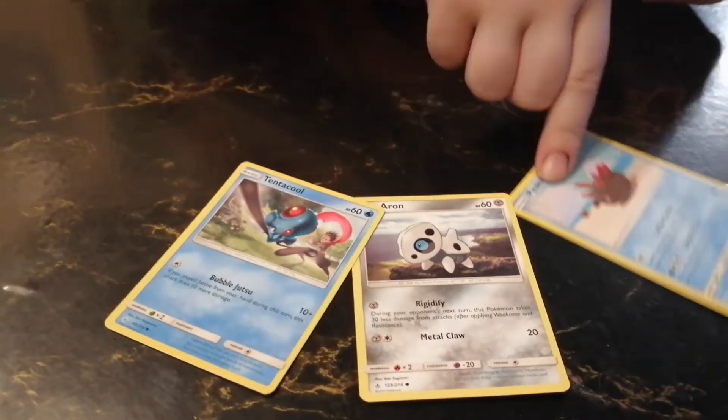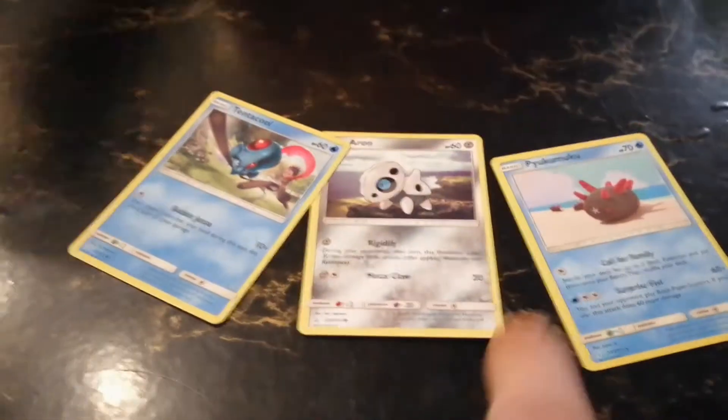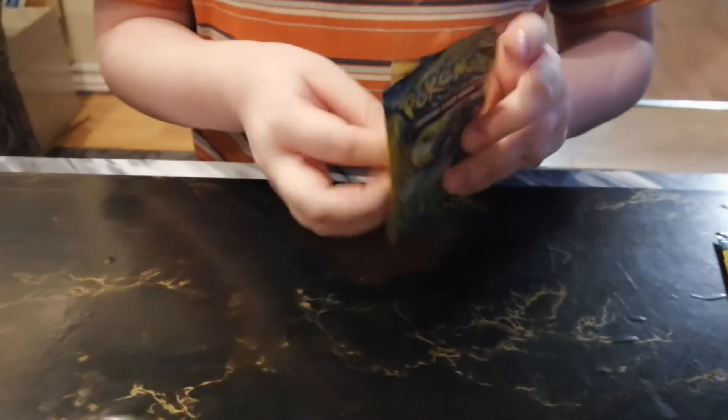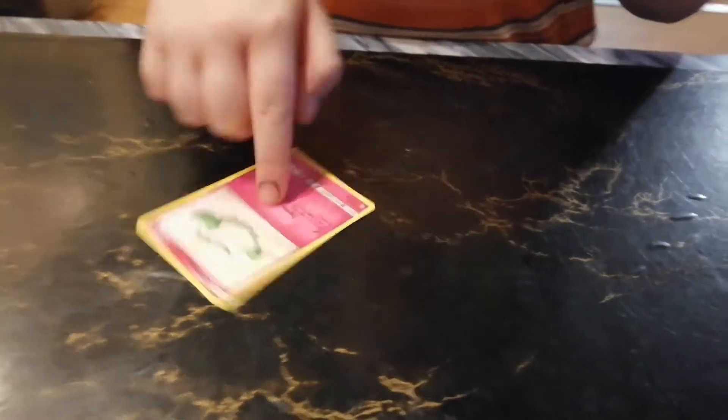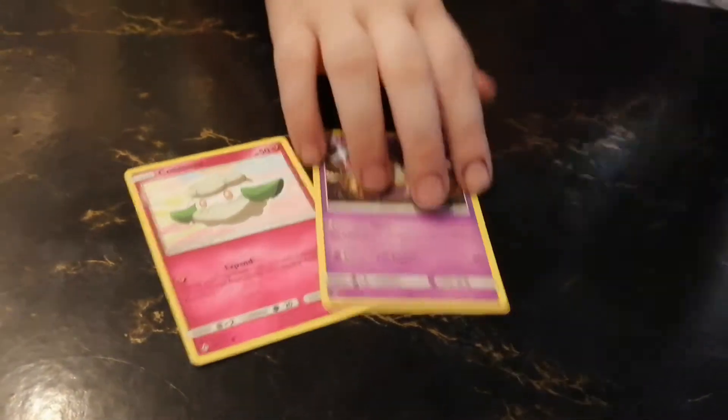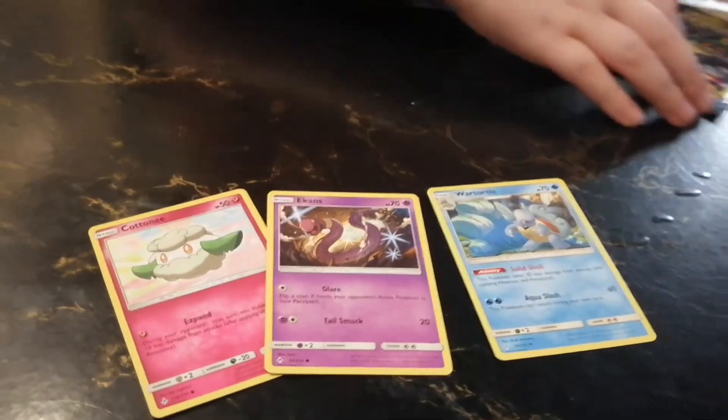A water, a ground, and a water. Arcanine — I got like 15 of this guy. Come on Jack, where's the good cards? War Tortle. We got a War Tortle.